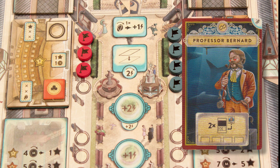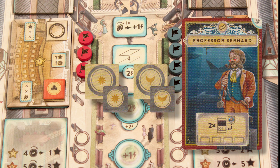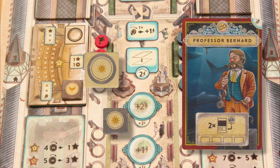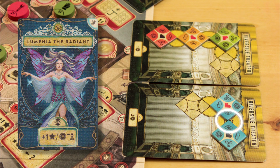Professor Bernard has a set of special academy markers. After receiving payment for one of the tricks he's taught at the academy, the professor can remove the associated trick from his workshop to make room, but he can keep earning income on that trick for the rest of the game. He has enough markers to do this with two of his tricks. Lumenia the Radiant gets an additional fame or coin for each link she creates in the theatre — no bonus shards, though.